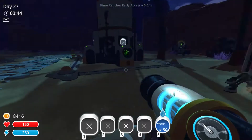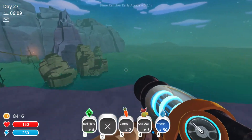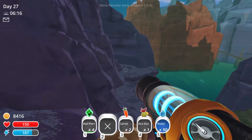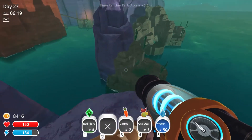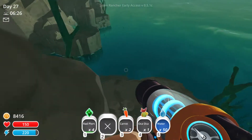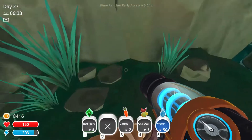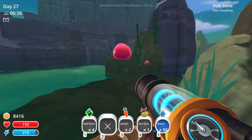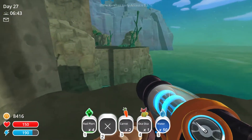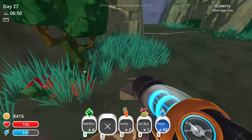I'm gonna go gather some more pink plorts and get back to you when the extractors are done. I was just getting rid of some extra slimes in the back of my cave and noticed a new area - I wonder if I can explore it. There's a path with stepping stone blocks and a torch over there. Oh, just pink slimes spawning - cute.